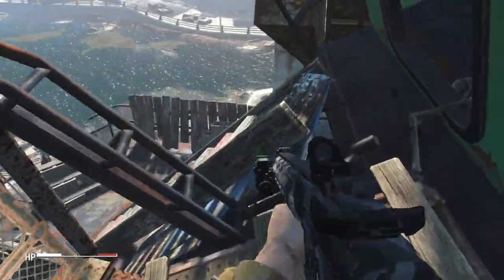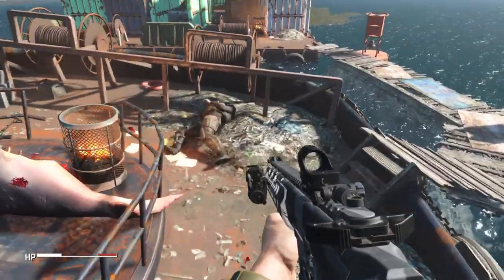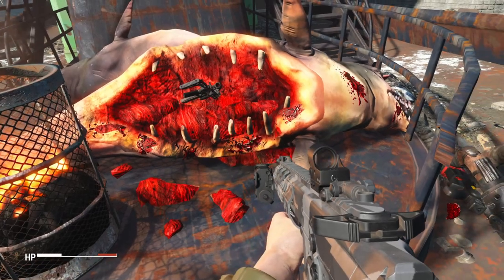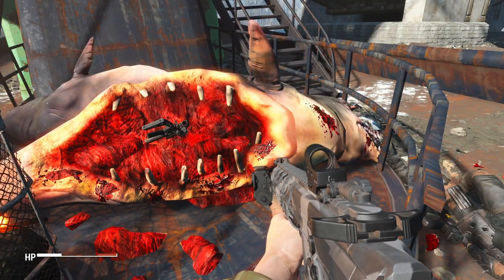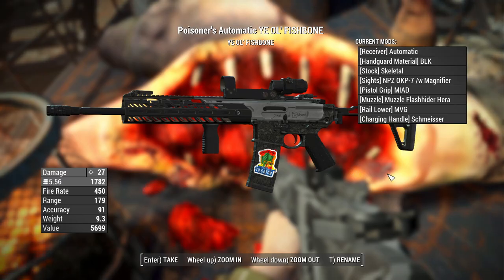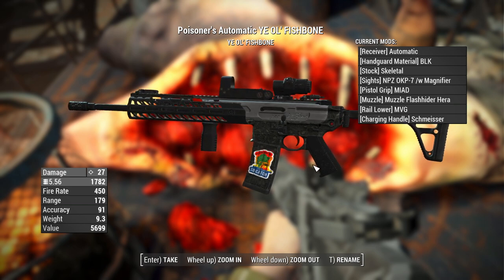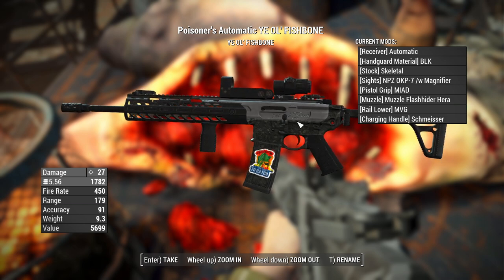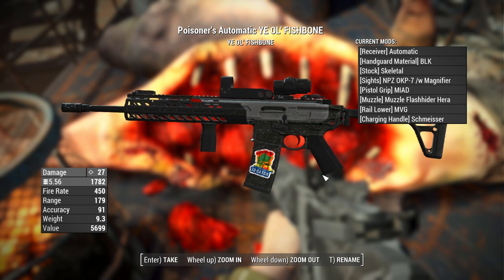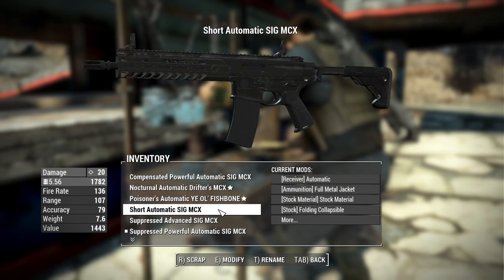This last one admittedly took me a minute to find, but it is at the USS Riptide. If you head down the ship and immediately flip a U-turn, it is stuck inside of this mutant — I'm assuming dolphin — and it is the Ye Olde Fishbone. Grab that and it has the Poisoning effect. This one actually has some nice custom Ye Olde Fishbone engravings, as well as a sticker and some cool aesthetics. Really nice one, I like this a lot.